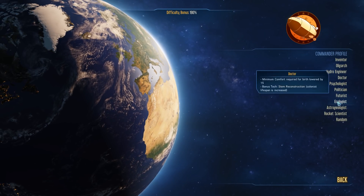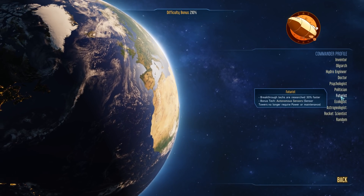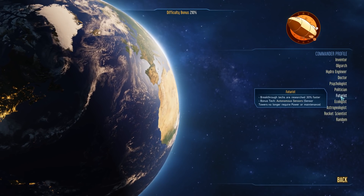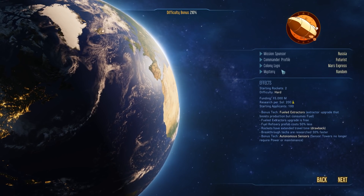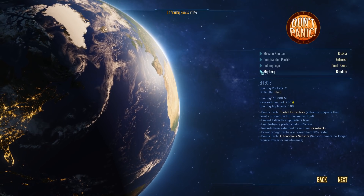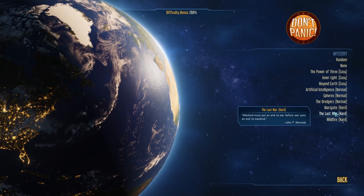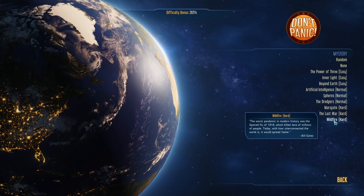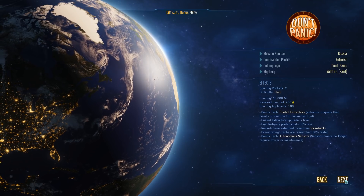However, Sky has beat me to it. He's basically started a 475 difficulty. And I want to play on a difficult level just to try out what I can do. He's already gone through all the different options to work out which is the worst to go with, and I think it was the Futurist. So we get autonomous sensors, and sensor towers no longer require power or maintenance. We're going to go with 'Don't Panic' because I think there will be a lot of panic at this level. He's started doing the Marsgate, so I thought I'd go with the next hardest, which is Wildfire.